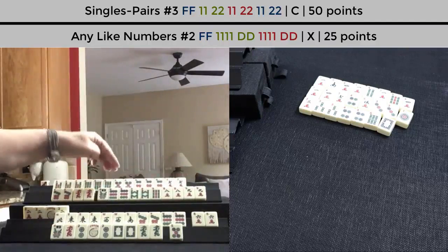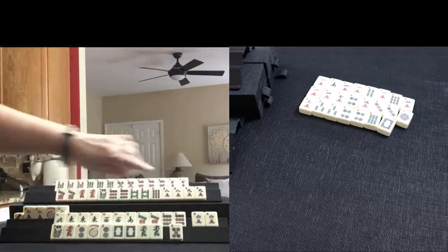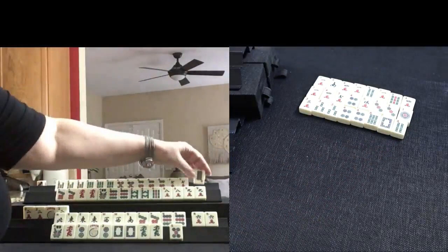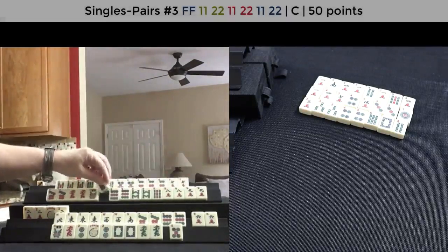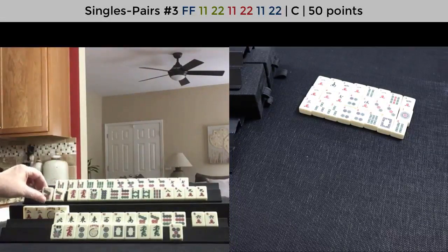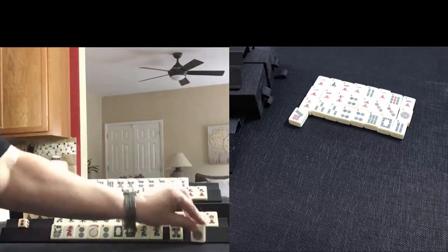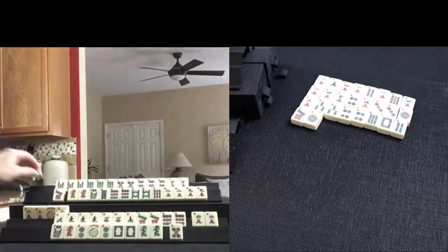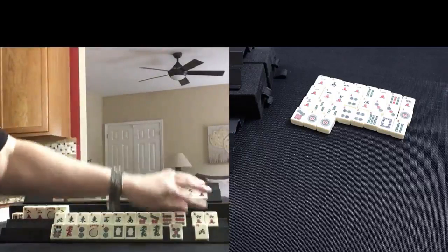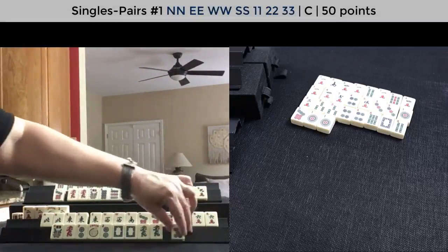But I would like to see if we could play that pair hand — I'm okay with that. Here, this is concealed. 4 bam. 8 dot! Look — pair hand. 7, dragon. Let's let the 7 dot go. 1 dot. North — that's a keeper: north, east, west, south. We need an 8 dot in here. Let's let the 5 dot go.